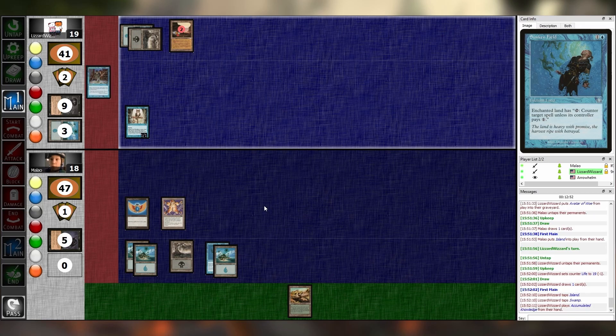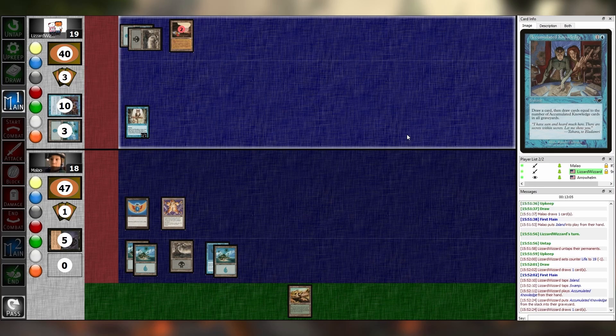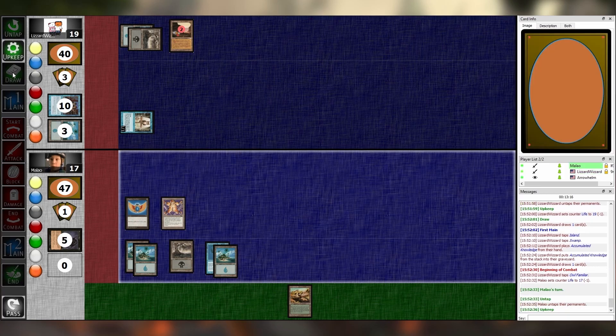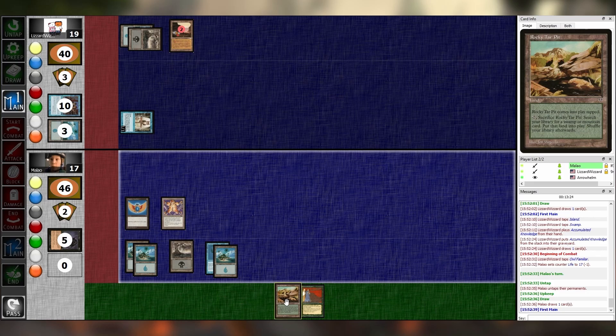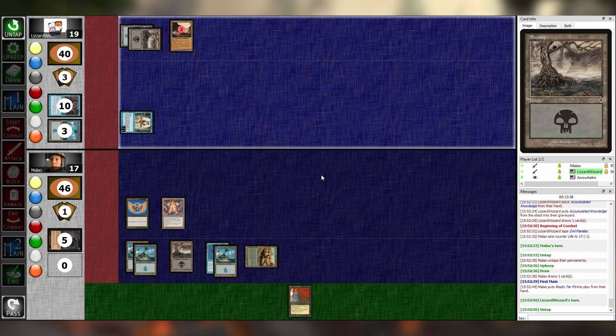I'm going to put Accumulated Knowledge on the stack — I'll draw a card, since there are zero copies in the graveyard. Take one, combat, pass. Untap, upkeep, draw. I can already feel I'm going to hate editing this episode. Rocky Tar Pit, pass. Yeah, I think it's a Rocky Tar Pit pass memento right now. Untap, upkeep, draw, main one. I'll play this Swamp. I'm going to cast Dark Ritual.